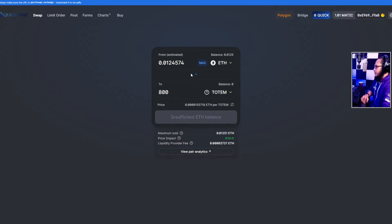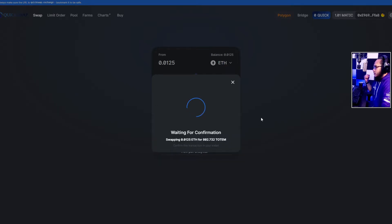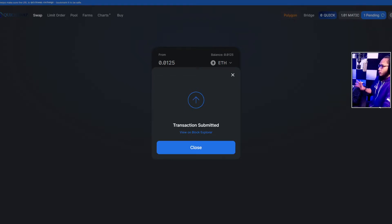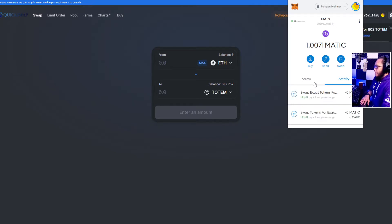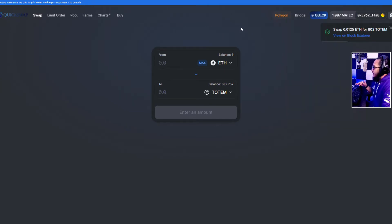If we put in 800 it says it's not enough, but we have more than enough, so let's just swap 0.0125 and hopefully we'll get 802 Totem. Confirming again — this is my first time doing transactions here, hopefully it is successful. There we go, we got 800 Totem and 156 DMT. Everything is set, let's go back.